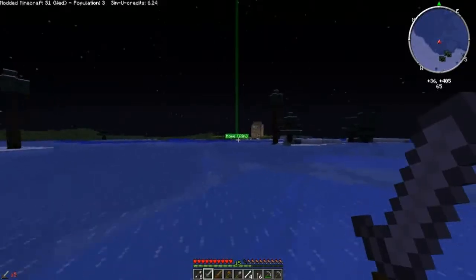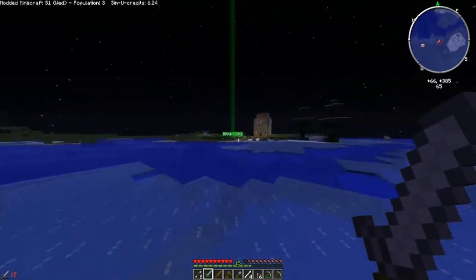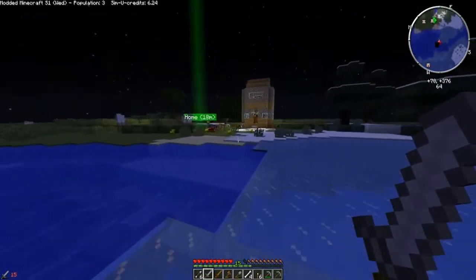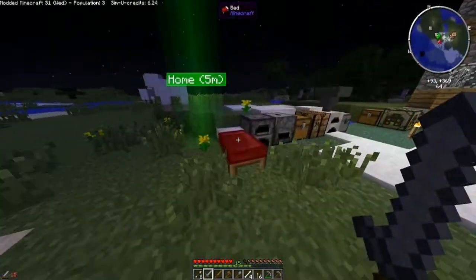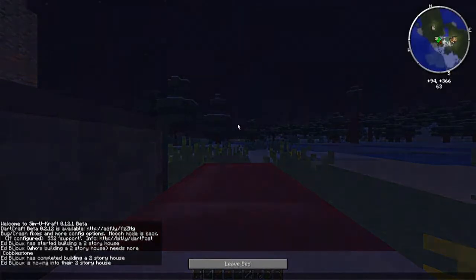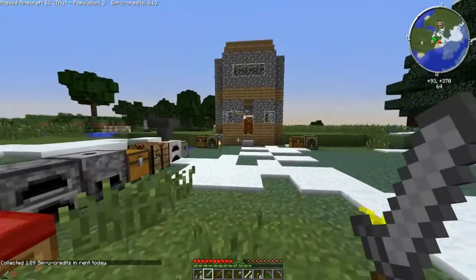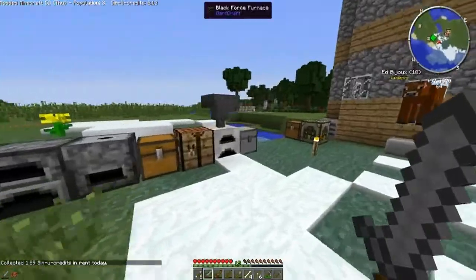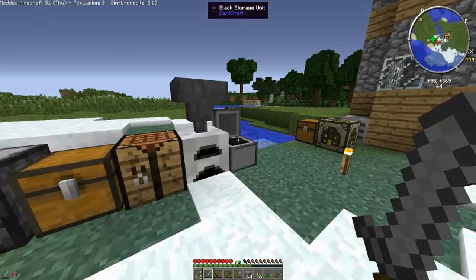It looks like it's a two story house - so one, two, three, four, five, six, seven blocks. Our next project - we're going to make exactly the same thing again. So we're going to want another SimuConstructor. We're going to need a crafting table. We're going to place here - SimuCraft building constructor activated. We've got no more people here until this is done.